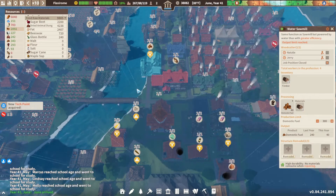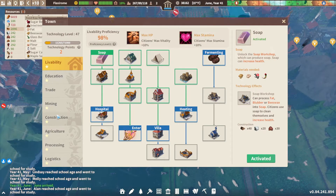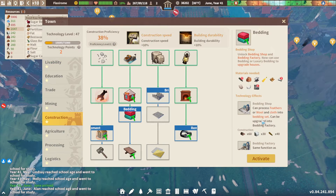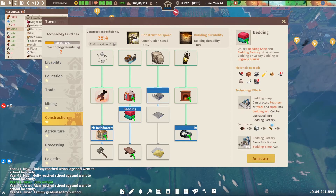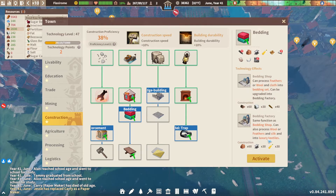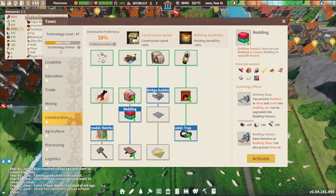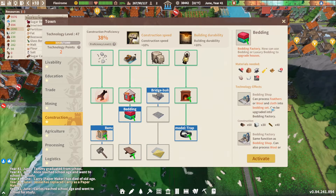This guy is constantly going on domestic fuel because he really needs domestic fuel. There are those gears again. We got a new tech point. I think we were under construction — bedding. Feathers or wool and cloth into bedding set, bedding factory. Can also process wool or feathers and silk into luxury textile. Now we're getting into some high-level stuff.